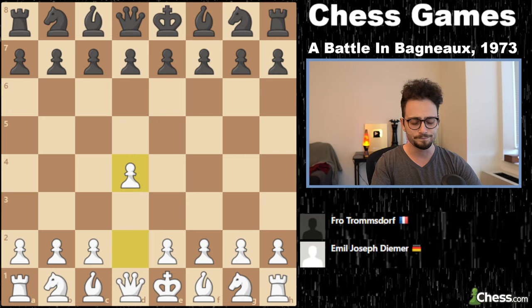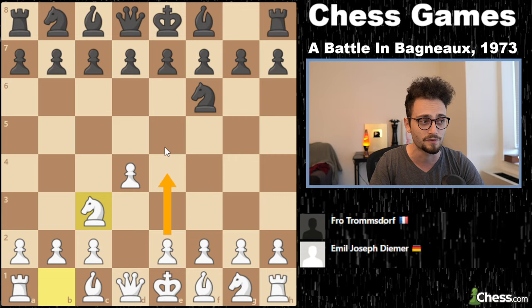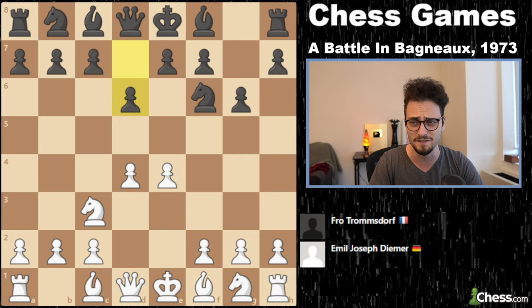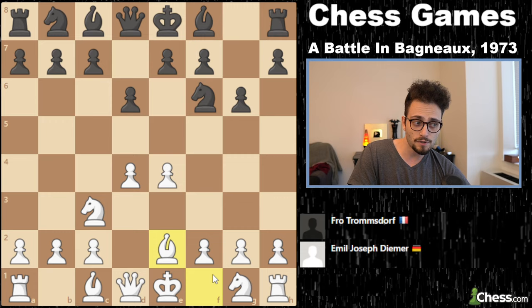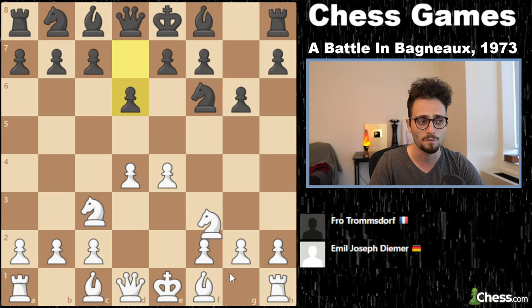d4. Diemer played the Blackmar-Diemer Gambit — or what he probably thought was just the Diemer Gambit — with e4. His opponent plays knight to f6. We have knight c3 looking to take control of the center. If d5, then we're going to get e4. g6, and now the game becomes a Pirc defense. Black wants to play bishop g7. Diemer finds a way to play very interesting chess with bishop to e2, setting up the idea of playing g4 — not developing like a normal person. And Diemer was certainly not a normal person, so he plays g4.